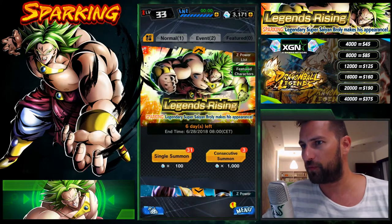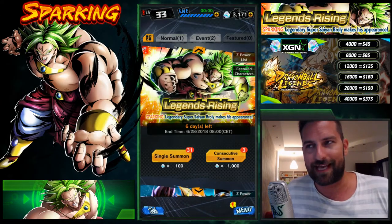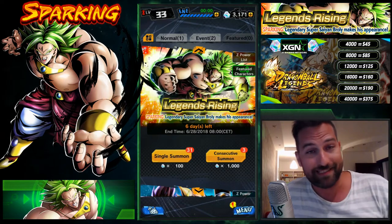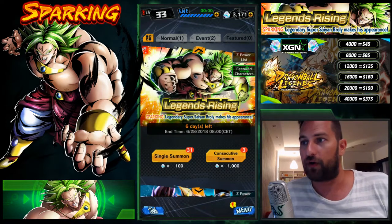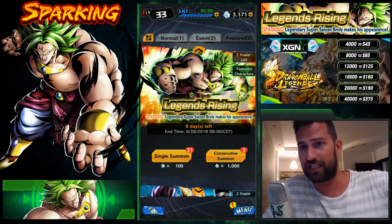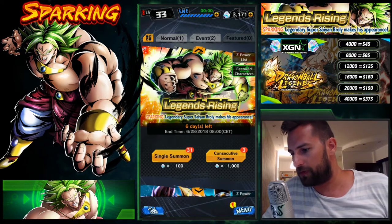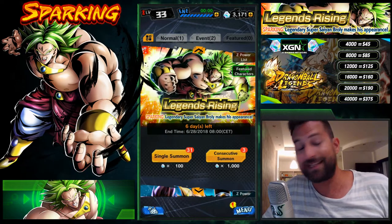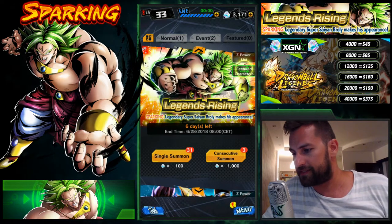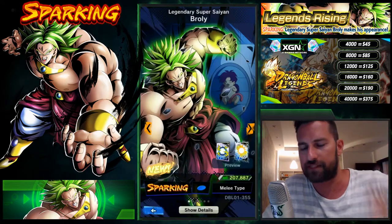He dropped in the game a couple of weeks ago, and I want to put him in my Saiyan team — that's primarily what I run. He'll fit perfectly with Super Saiyan Goku, Vegeta, and base Goku if you have him. Let's take a look at the featured characters on this banner. This is gonna be a shorter video — I'm just gonna fire off some multi-summons.